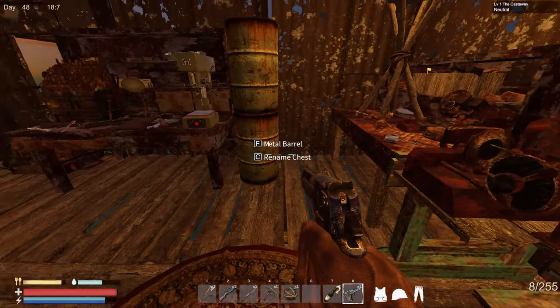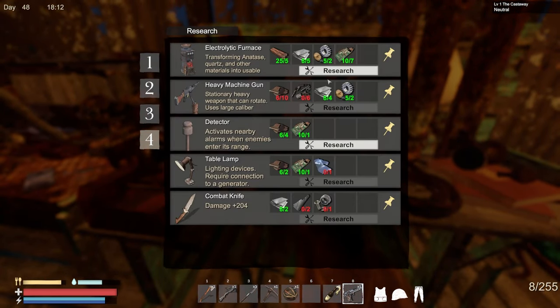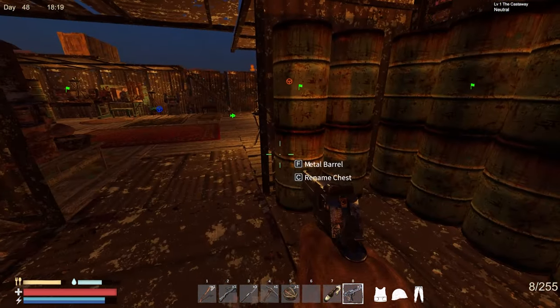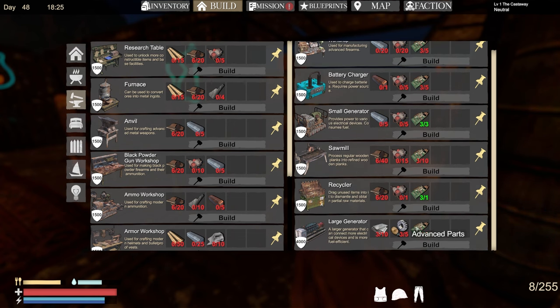Not sure if that's better or worse, or if it equals out. Let's do this research. There goes all those supplies and steel. Now let's see what we can build. I got the blueprint for the large generator. Last time I made that in the previous game it would just suck all your gas down in about 10 seconds, so you really couldn't use it.